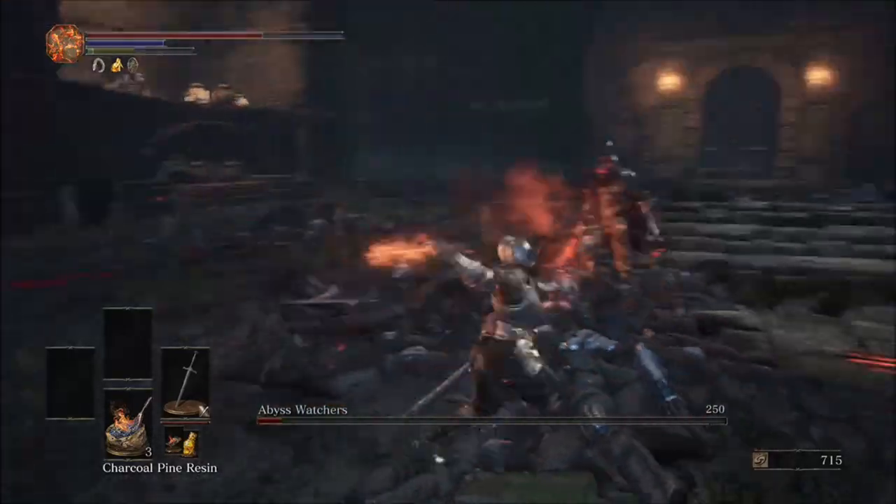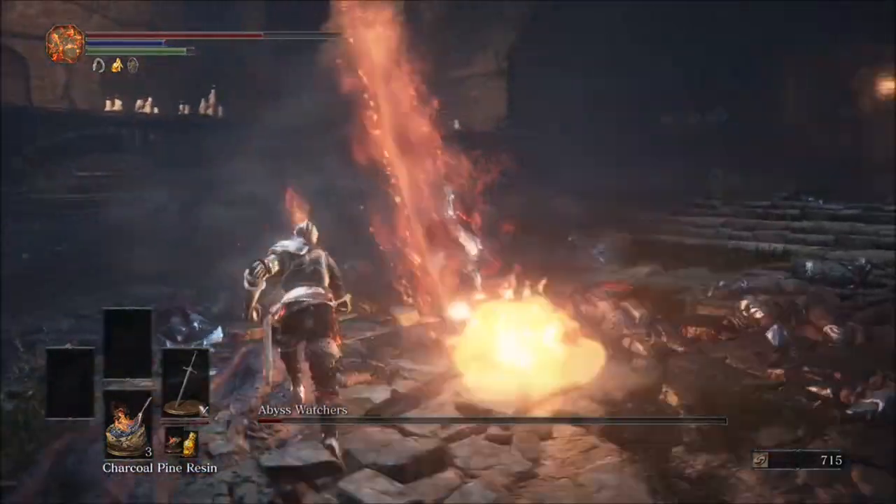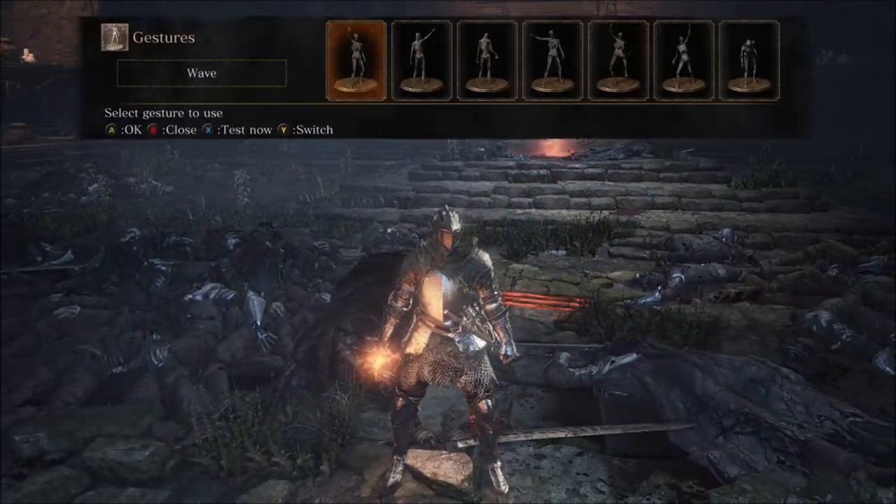Smack him around a couple more times, making sure to watch for those fire after effects, and finish him off. And that is how you beat the Abyss Watchers using a knight.